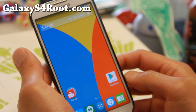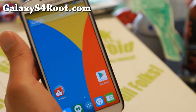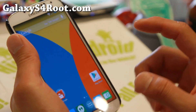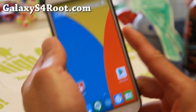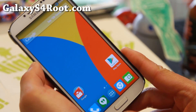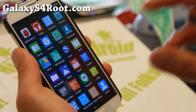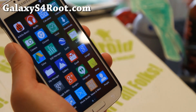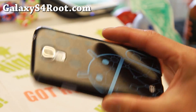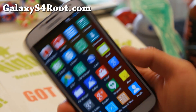Everything should be working. Definitely check it out for this week's ROM of the Week. It is available for all of the Galaxy S4 variants. If you love AOSP, if you want to be on the latest Android 4.4.3 with no bloatware, CM11 is absolutely great. If you have a Galaxy S4, don't forget to subscribe to my email list at GalaxyS4Root.com and hit that like button. Stay high on Android!